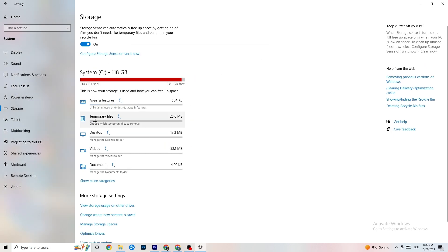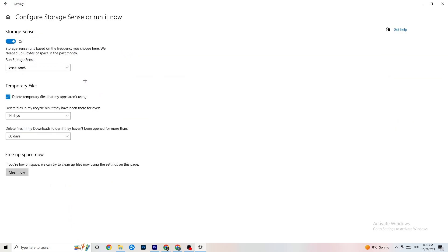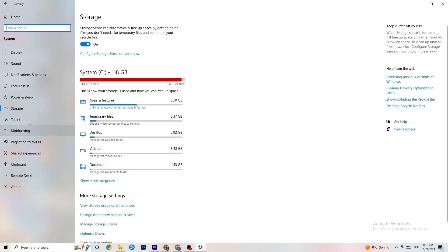Also go to 'Storage,' click on 'Configure Storage Sense,' and run it now. Click 'Clean Now' — it takes a little while but it will clean every single trash file currently on your PC. Then go back.